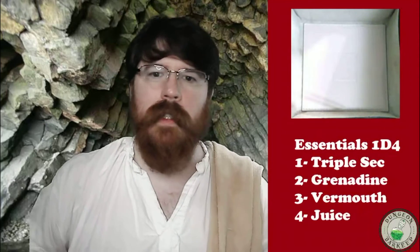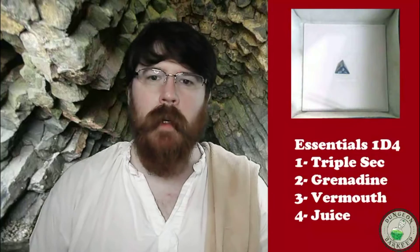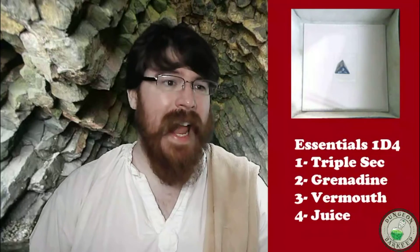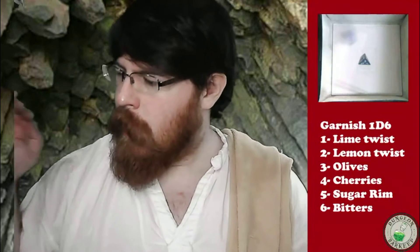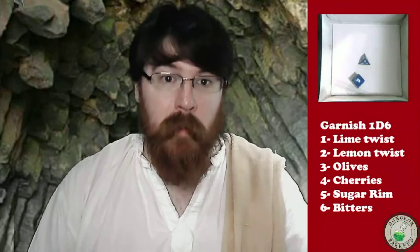We're going to start off with a D4 and that's going to choose an essential mixer. That's a three — we're getting vermouth in this one. We haven't gotten vermouth in an age; I'm really excited to finally get some vermouth back in. Next up is a D6 for our garnish — bitters. Vermouth and bitters. We are on our way to an actual thing that somebody might drink on purpose.